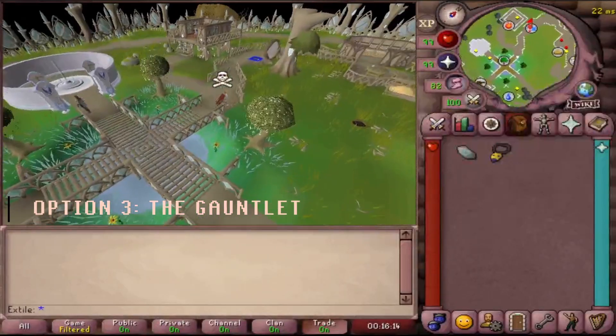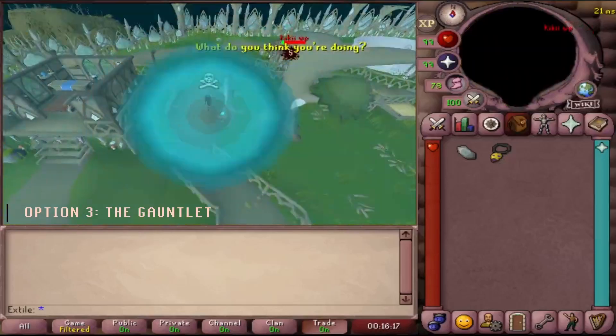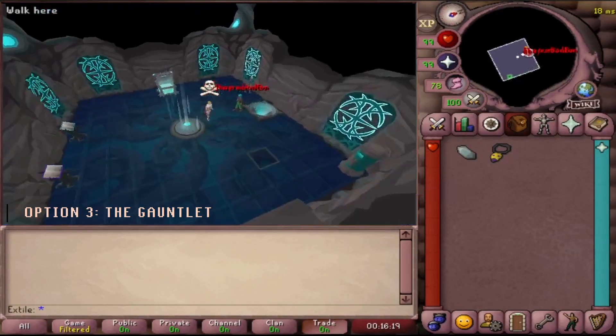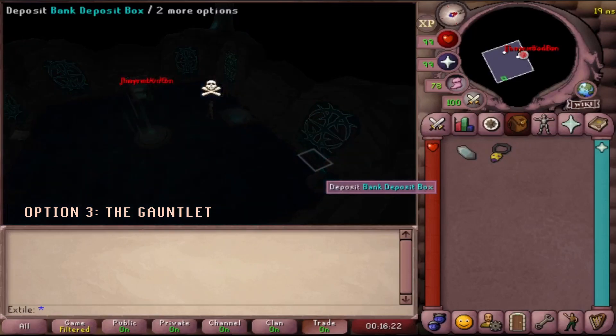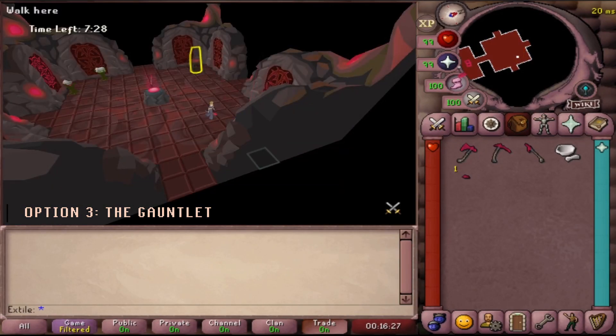Option 3: for those of you who have completed the Song of the Elves quest and have access to Prifddinas, simply enter and leave the Gauntlet — this is another really quick way to remove a Skull. This one is hardcore friendly as well, but I'm not sure why you would want to be a hardcore PKer.